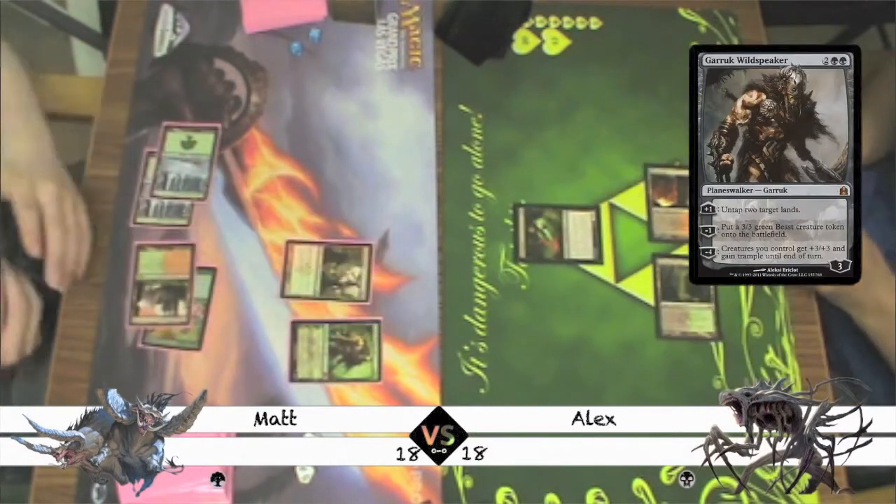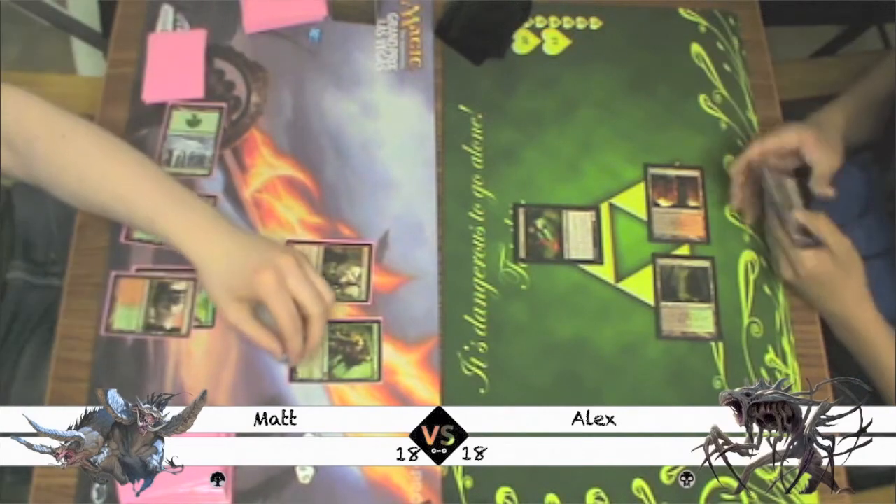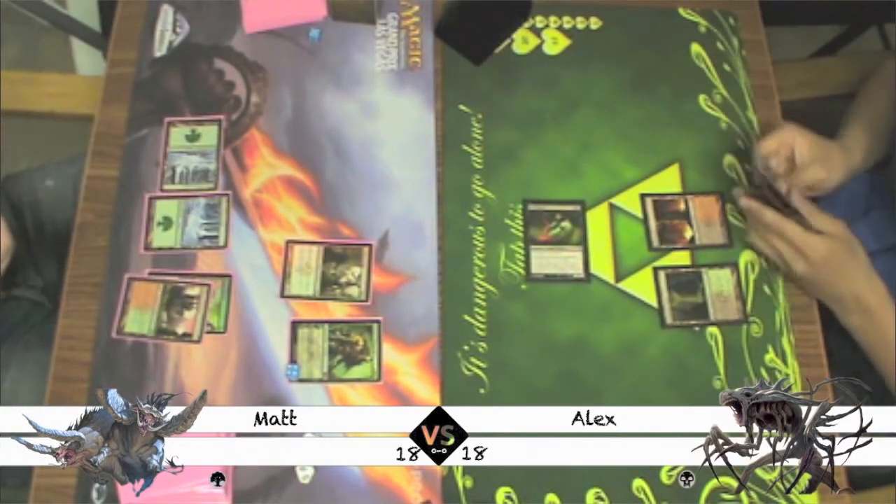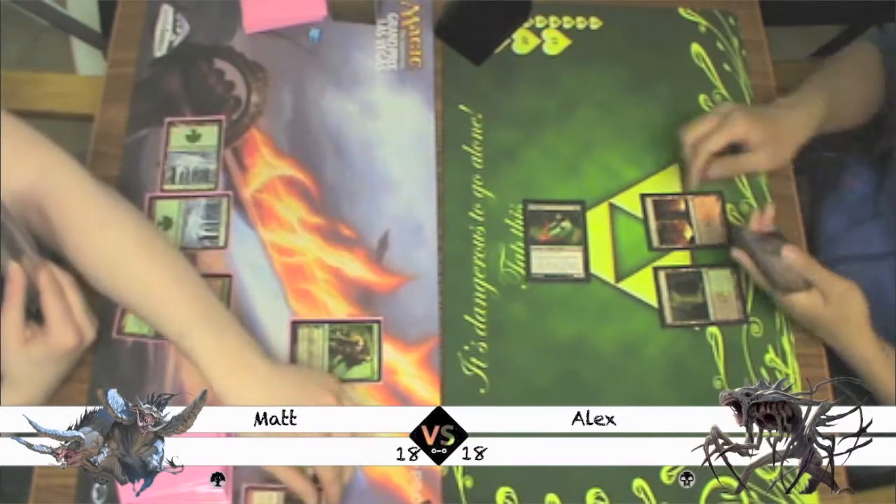Matt plays a Forest followed by Garruk Wildspeaker and uses his plus one ability. Alex attacks Matt with the Bloodghast and Matt blocks with a Burning Tree.